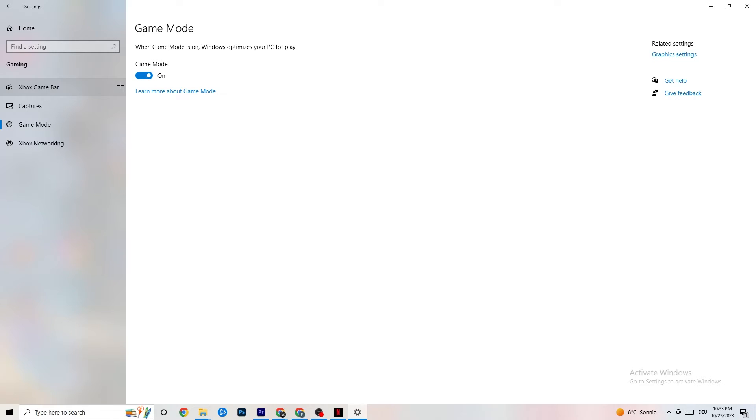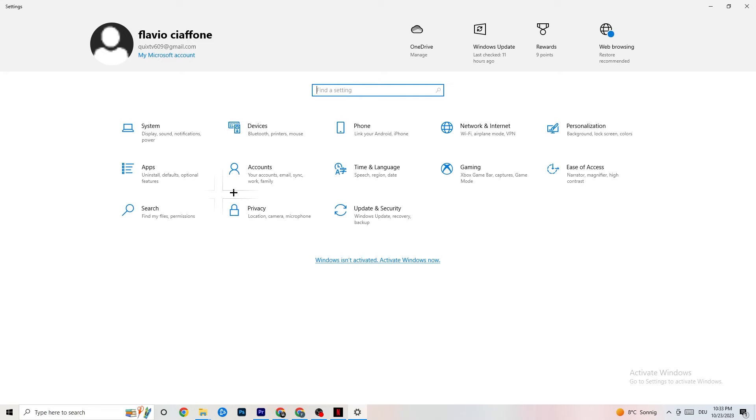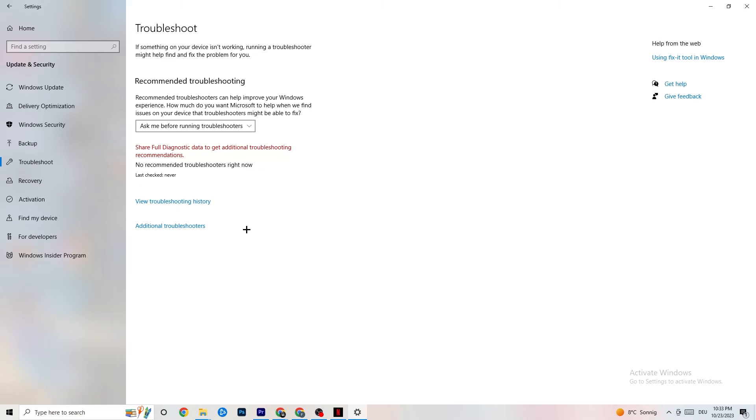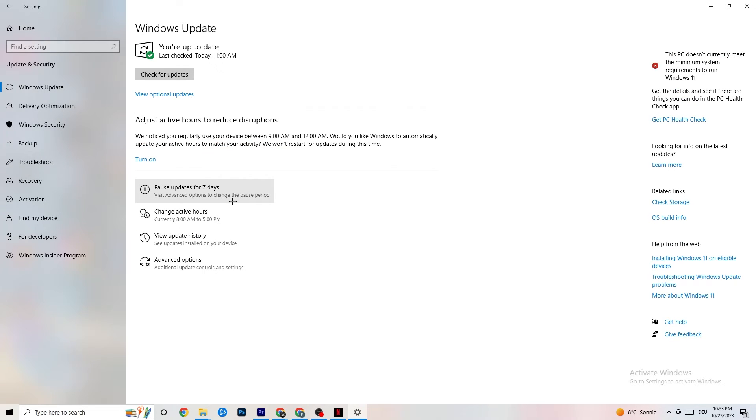Go to Game Mode — this is a bit tricky because it doesn't work the same for every device. Some devices perform better with Game Mode on, others need it off, so try both and see what works for your PC. After that, go to Update and Security, click Troubleshoot to let Windows search for and repair broken data. Then go to Windows Update and update every outdated driver — click Check for updates and download the latest version of Windows available. This really helps.